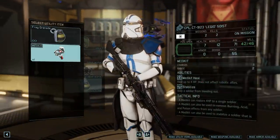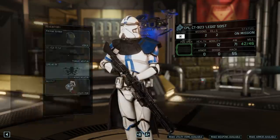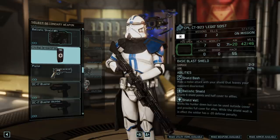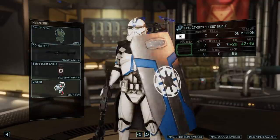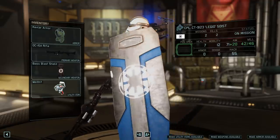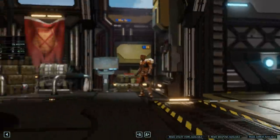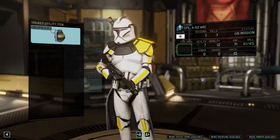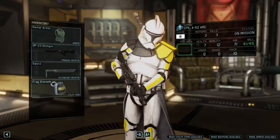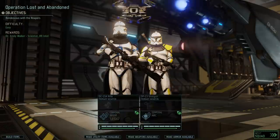I think we're going to keep the shotgun for Clocker, and Legio is going to have his DC-15A. Let's give Legio a Medkit. We can't change armor, but we can give him a Blast Shield. Oh, that's so sick! The Gremlin is so good. Should we give Clocker a Blast Shield? His alternative's the melee weapon. I really like the melee weapon too — his little katana. No, we're going to keep our soldiers as is. Maybe someone else will get a Blast Shield eventually.